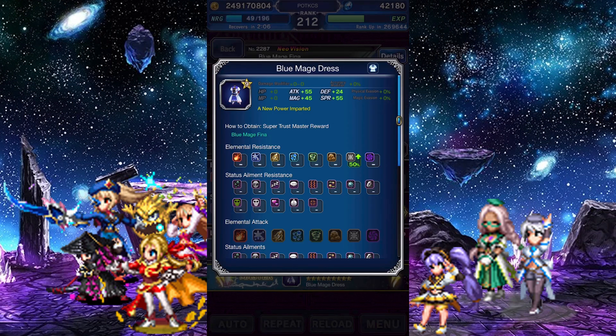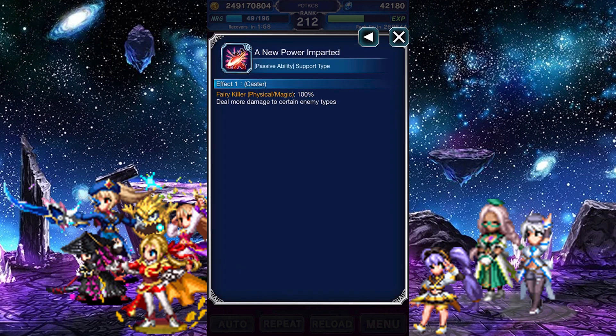Her Super Trust Master reward is a Blue Mage Dress. It's clothes with a decent spread of stats, though what's really impressive about it is its 50% boost to light resistance and its passive double killer against fairies.